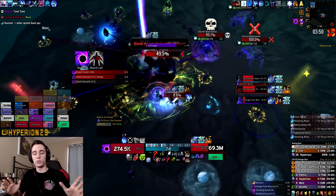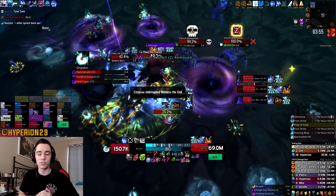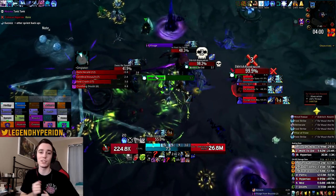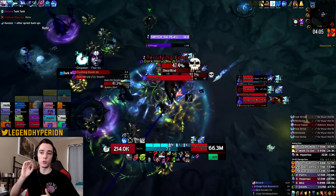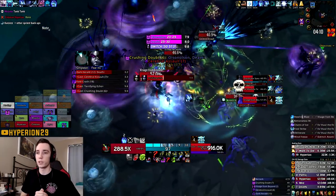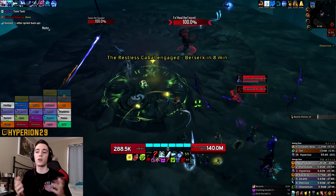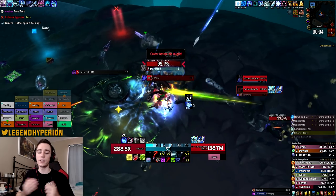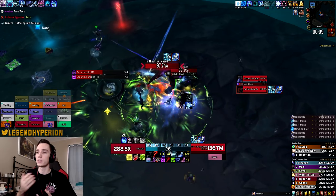Rather than walking through the entire fight in one clip, I'll cut together pieces from my different pulls, since I only had a few. On the pull we killed it I actually ended up dying to a very stupid mistake, but I want to show you everything I did across pulls to get you familiar. On pull you want to use your Pillar of Frost and Cold Heart whenever appropriate, and use Remorseless Winter on cooldown to stack it up.